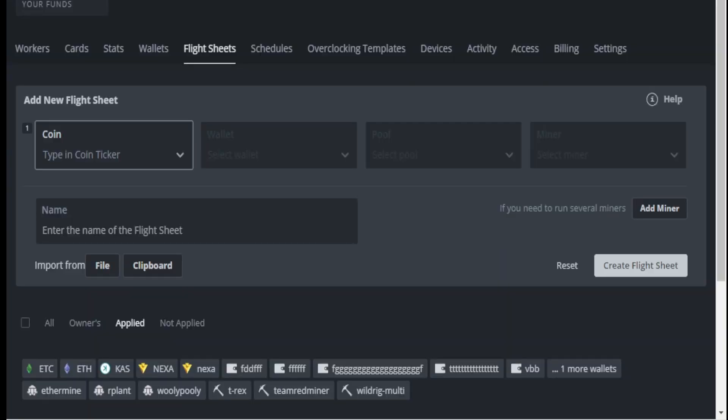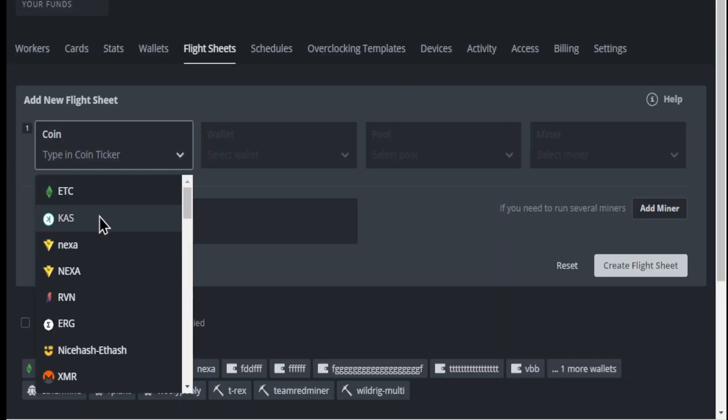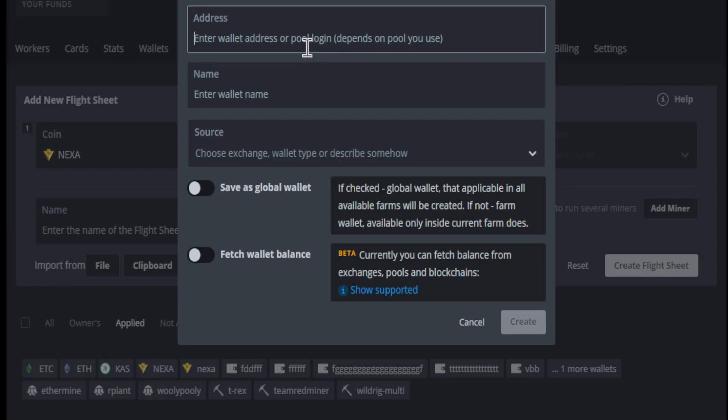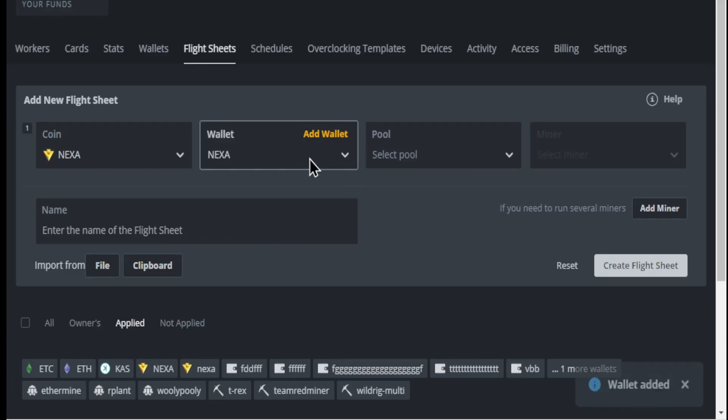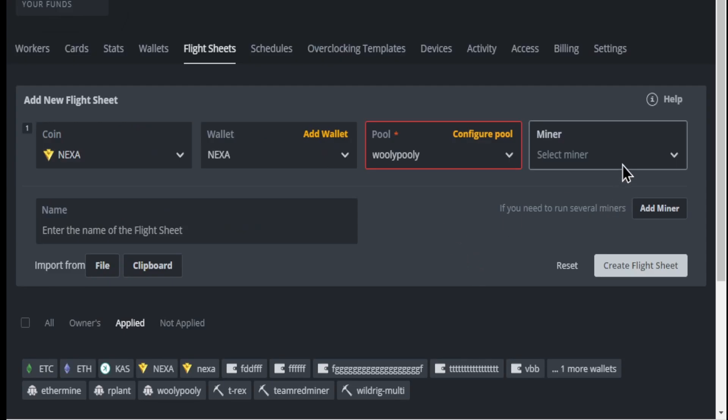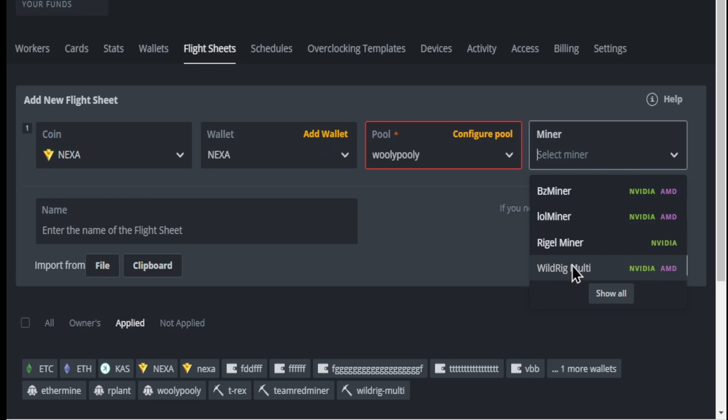All right guys, so you can see here that I'm making the flight sheet. Nexa is the first coin — I'm just typing in a random wallet address to get it going. For the pool, I like Wooly Pully Pool. You can use any other pool, so just sub in your settings right here. For the miner, we use the latest Regal miner.